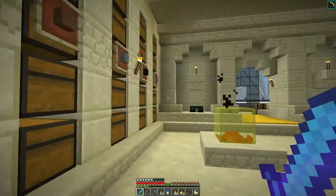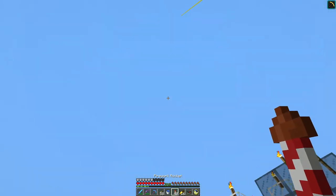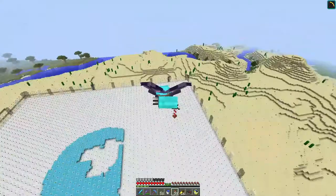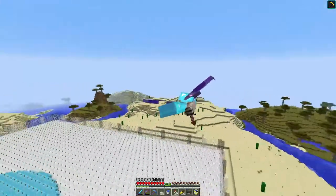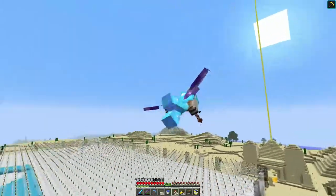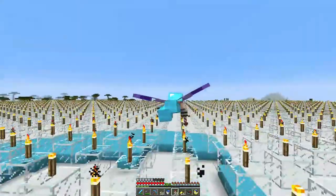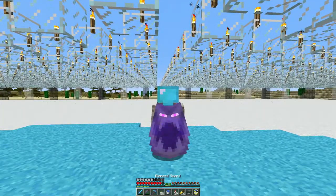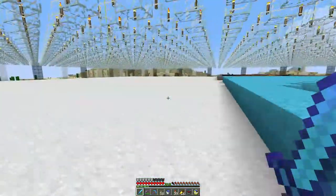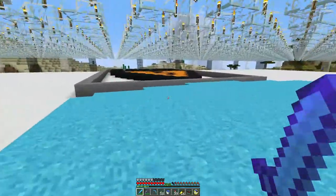We've got concrete powder in different colors here, and a big area that corresponds to the boundaries of a map. You can see here we've got glass hanging out over the top to help prevent some spawn. Clear glass does not show up in maps. So if you lay different colored concrete powder on top of this ground of concrete powder, then grab a map and wander around the map area, you fill out the map with whatever design you lay down here, which is super clever.